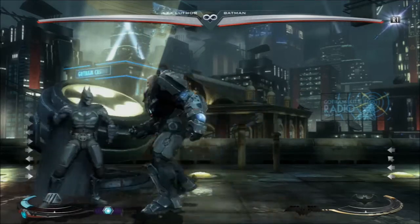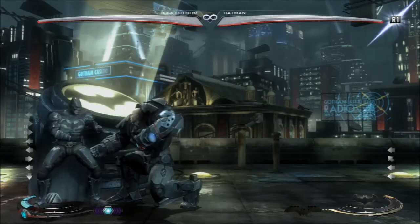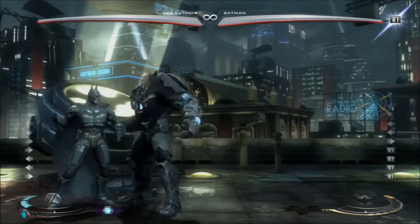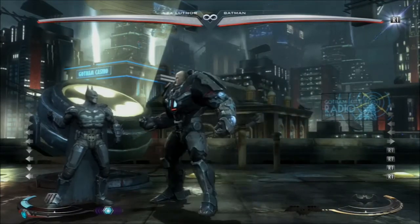The forward interact grab you will never see anyone use because it's kind of hard to land. The easiest way to avoid it is just to duck it — it looks like it hits but it doesn't. The more popular one is dropping a bomb on it, which you do by holding down and interact.